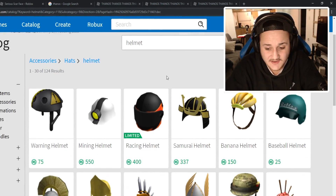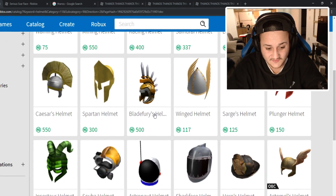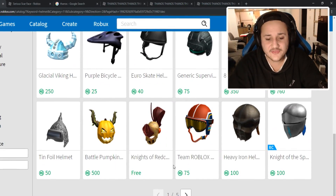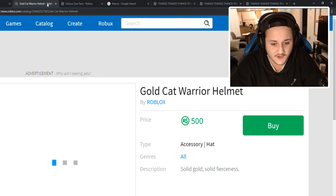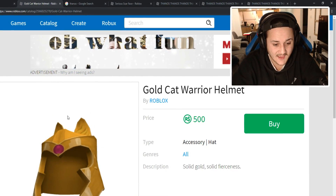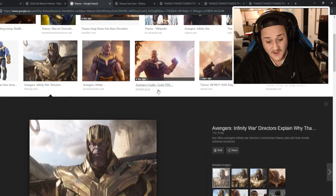Let's try a helmet search and see what we could find. Sure enough, there's like a Thor helmet here, there's a Spartan helmet. But we want the Thanos helmet and I'm not exactly sure how we're going to find it. Gold Cat Warrior — this kind of looks like it, guys. The Gold Cat Warrior kind of looks like it. I'm going to keep this one in mind, I think we could find better though.